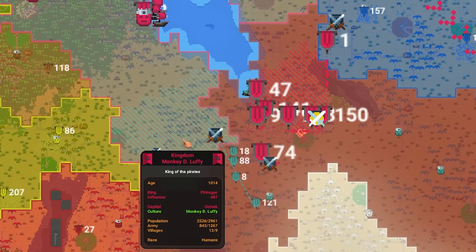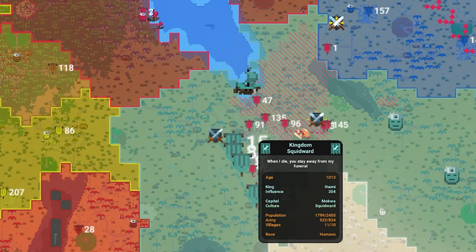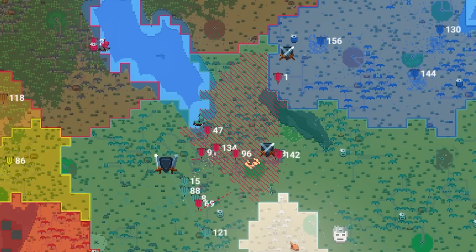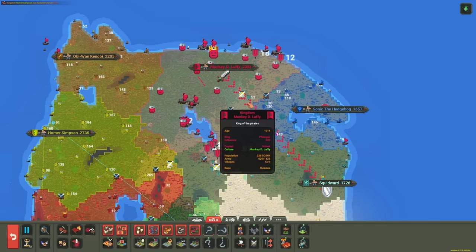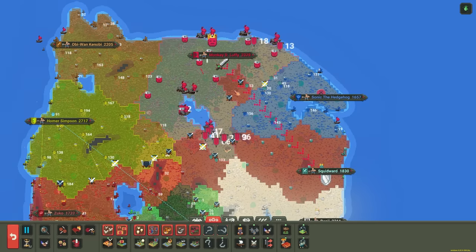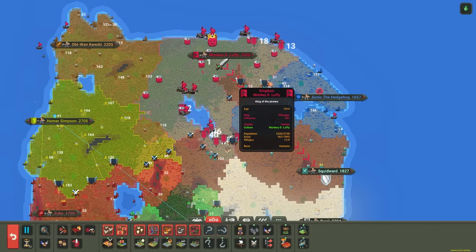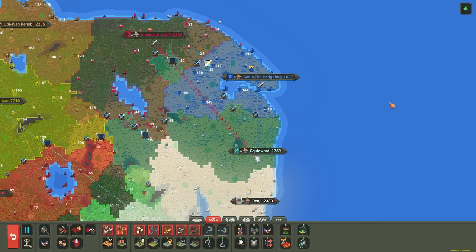Squidward's kind of holding the line — they're actually taking one of Monkey's colonies, but also losing a colony. Maybe it's not a good trade-off. They're even launching a little counter-attack. I think most of Monkey's army is distracted down below, so Squidward has been able to take some of those colonies.